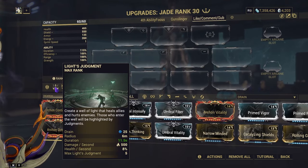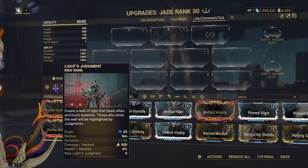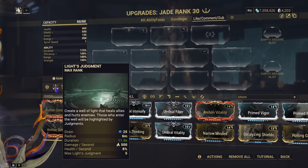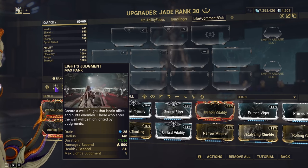With her first ability, Lights Judgment, it is a heal over time and a damage over time that deals primarily heat damage — about 500 a second. It heals at 8% health per second and its duration is 10 seconds for the well and the buff time.